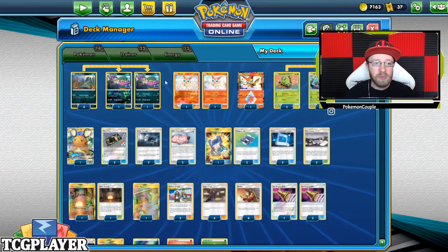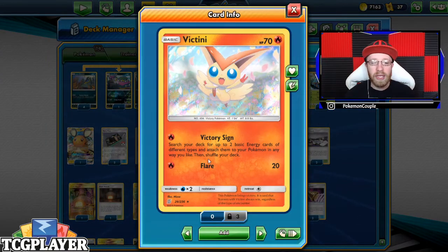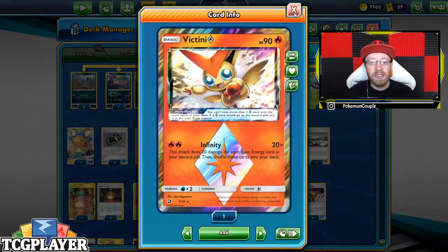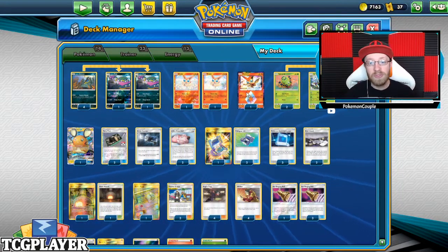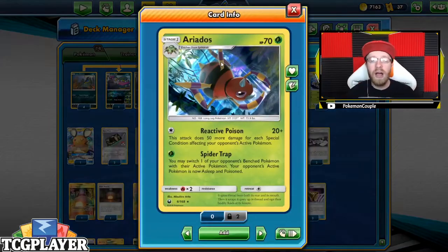So we play four Alolan Grimmers with two Alolan Mooks. We've got two Victinis with Victory Sign just to get the energy early, for a head start to put that energy on quite fast. We've got the Victini prism card because we are using a fire-type engine. We've got Spinarak, which — flip a coin, if heads your Pokémon is now paralyzed and poisoned.